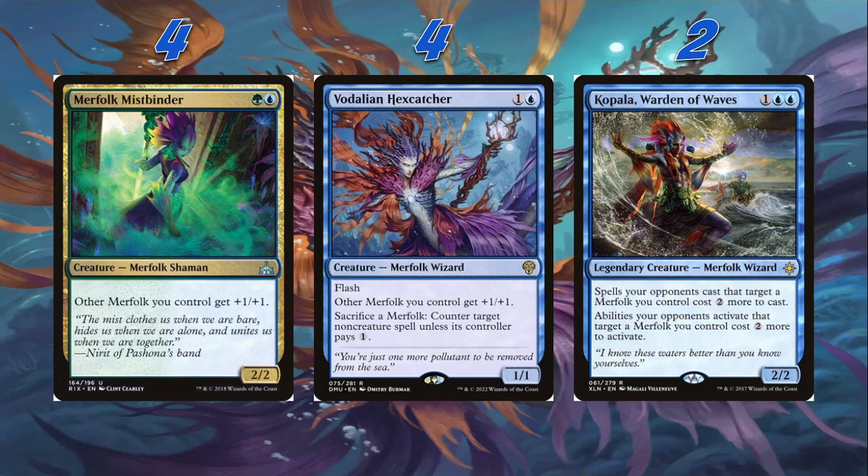Then we're playing four Vodalian Hexcatcher — a somewhat new card from Dominaria United. It's a 1/1 for one and a blue with Flash. Other Merfolk you control get +1/+1. Then we get: Sacrifice a Merfolk — counter target non-creature spell unless its controller pays one. Fantastic card. We can trade our Merfolk for big cards like Storm the Festival, and we can definitely catch people off guard with the Flash, especially the Flash lord combo. I really, really love Vodalian Hexcatcher — arguably the best card in the deck.